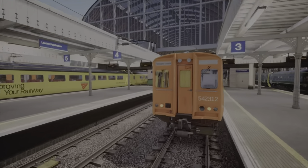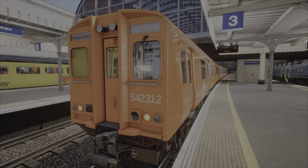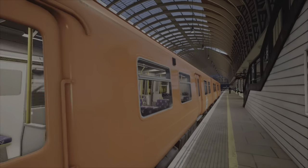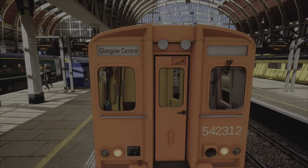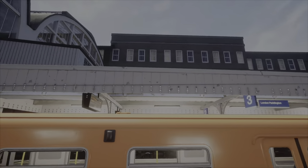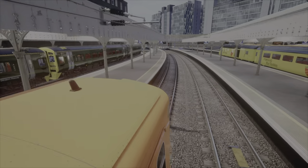Next up, we have the 3-314. To get this one you have to go on the SCR setting to get this livery. It's my custom railway livery for the 314. Not too bad — and this one's going to Glasgow Central.